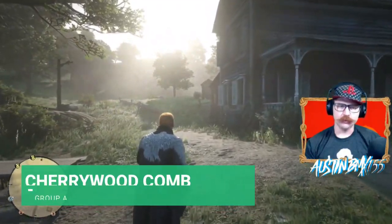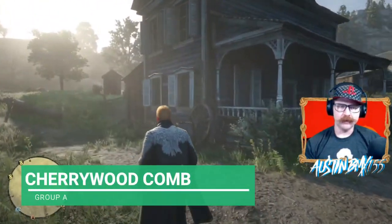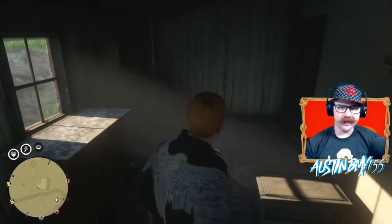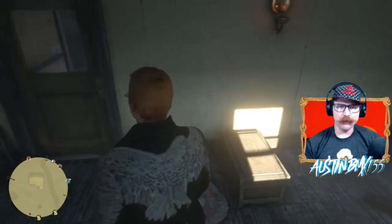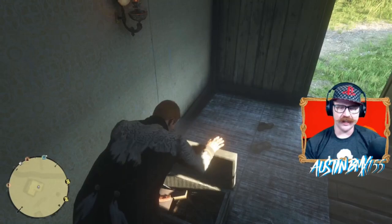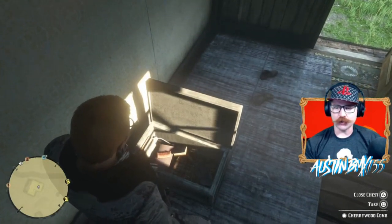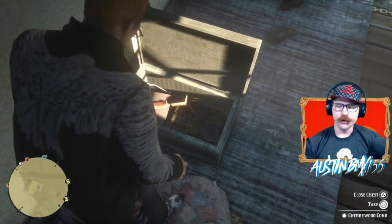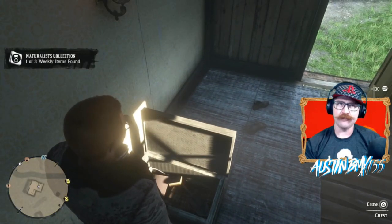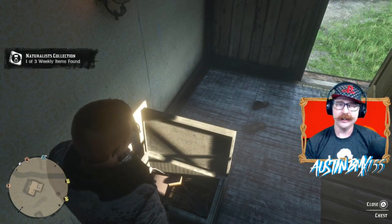Alright, the first we're going to go over is Group A. This house right here should have our Cherrywood Comb in it. I have a map open for Family Heirlooms right now and it showcased this location. So we should have the Cherrywood Comb in here — we're going to go over and take that. We are on Group A when this video goes live; that will change at 5 p.m. Pacific time on Tuesday.